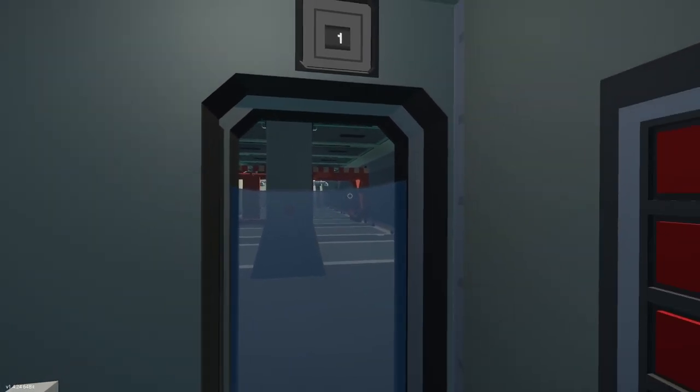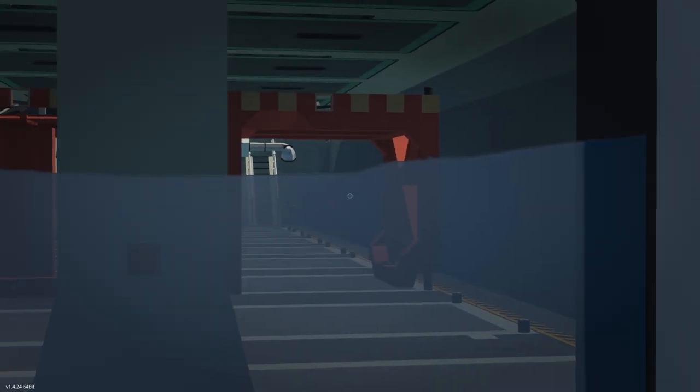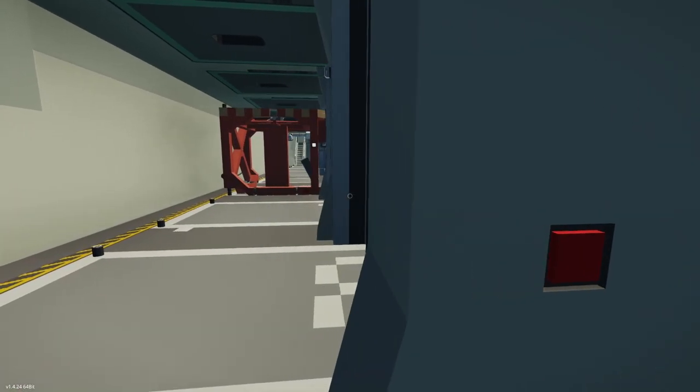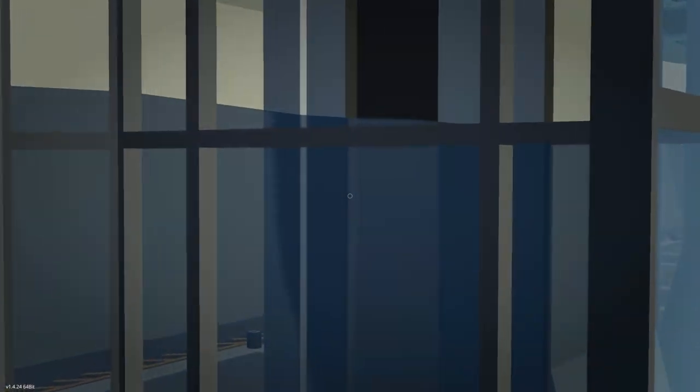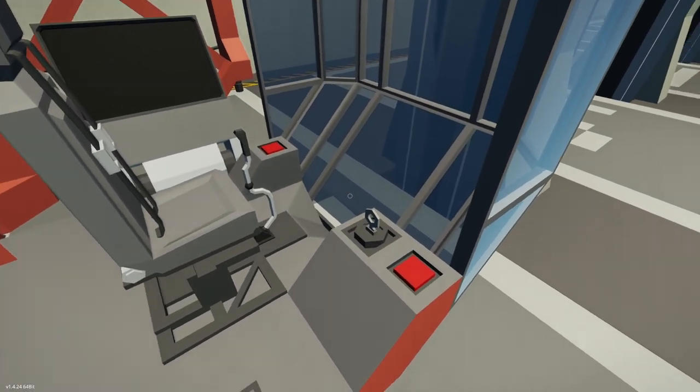Whoa, what is this? Look at this — this is where the water is supposed to be, I guess. I think it's just a visual glitch, but I can see the water. And when I go out here, I can't anymore. That's so weird. And you can see the water on the outside through this glass. That is so weird.